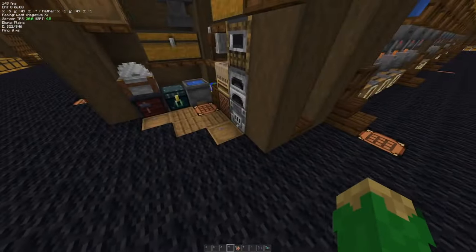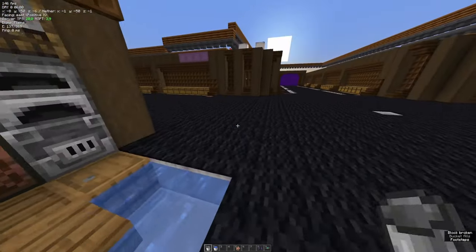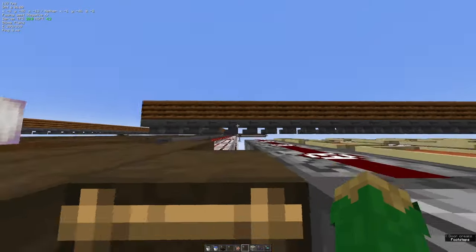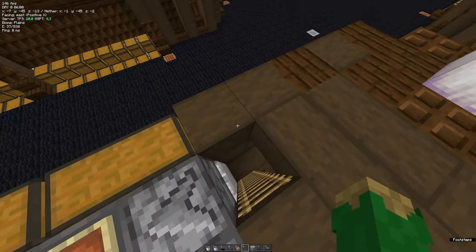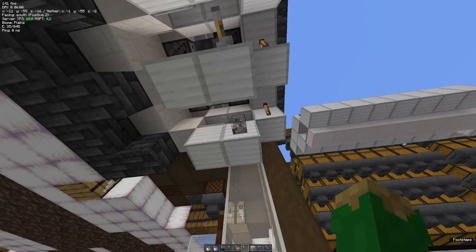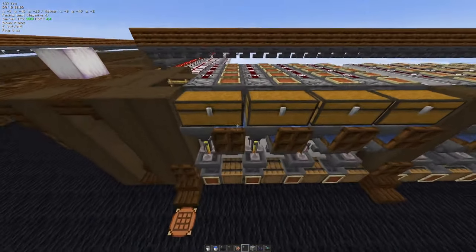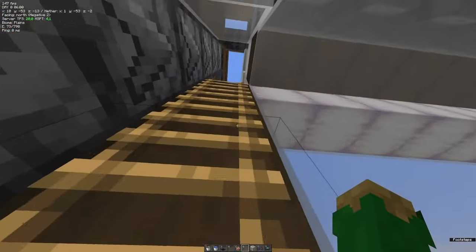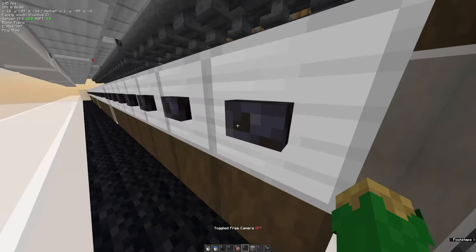We have a hidden water source under this slab — just a two-by-two water source. We also have a maintenance area for all the shulker dispensing and any maintenance you need. Go up this ladder, set your recipes for all the auto-brewers, and restock all the ingredients. Down here we have the auto-brewer on/off lever — flick it to turn them on or off. They're currently off because we have no ingredients, and in the off state it doesn't trigger when the hopper is empty.